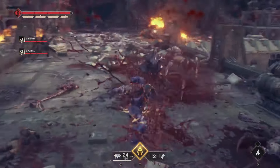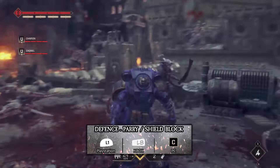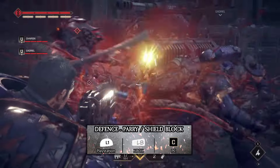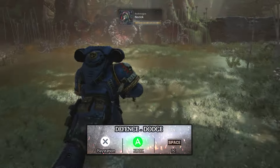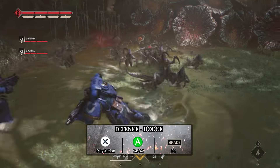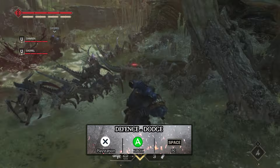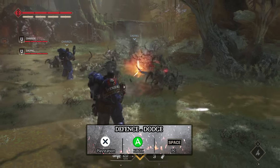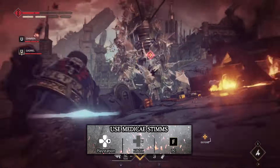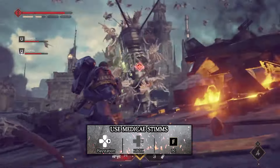To defend against oncoming attacks, you can parry or use shield block by pressing L1 or LB. PC players will be pressing C on their keyboard. To dodge attacks, PC players will be using the space bar, while PlayStation users will press X — so that's A for Xbox players. To use medi-stims to heal yourself, it's D-pad right when using controllers, or F for the PC.